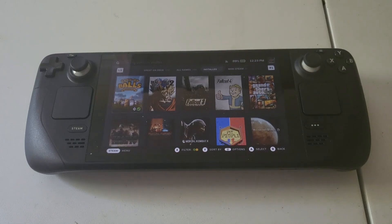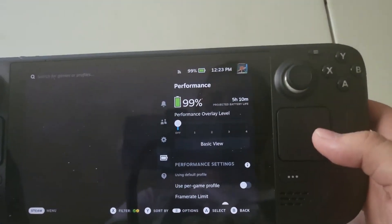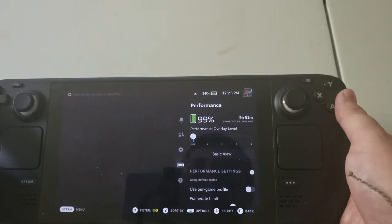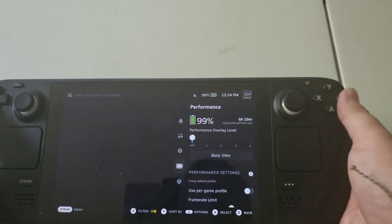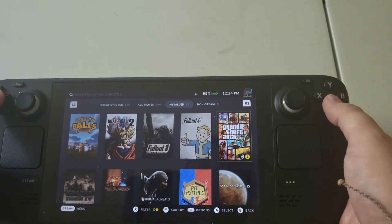Hey everybody, what's up, it's Dom here back once again with the Steam Deck. We're looking at some tips I can give you guys to expand that battery life. On the idle screen I've got about 99%, sitting about 5 hours 36 minutes — it's jumping around, going up to 6 hours 8 minutes. Let's go into a game — Grand Theft Auto 5.